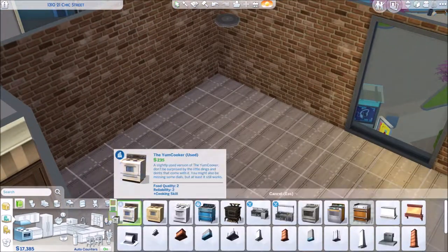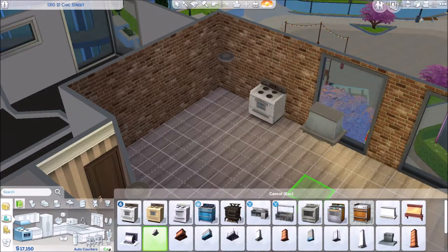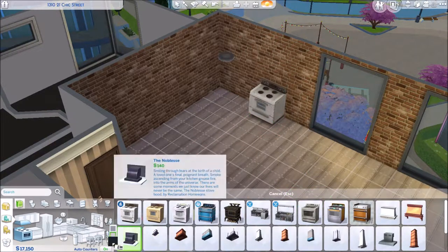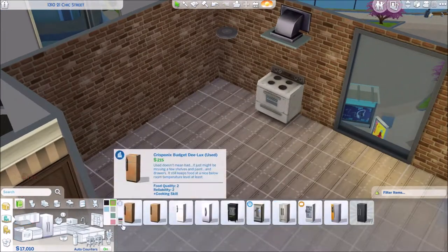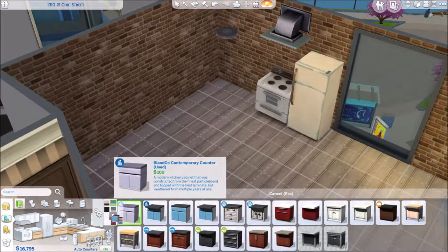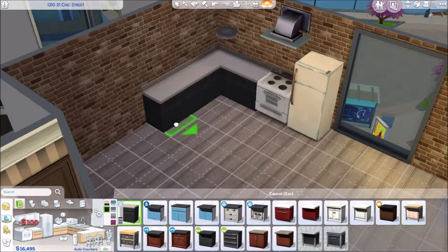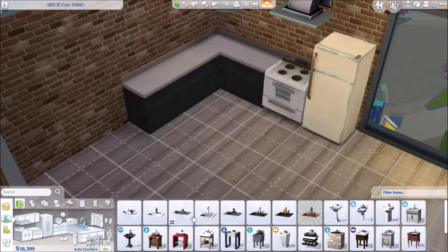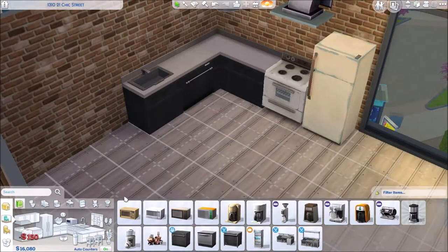I find the saucer light doesn't get in the way of the game too much — if I have ones dangling down it kind of gets in the way. Just putting in the oven, the fridge, and stuff. I do end up changing these a bit later on as I end up with some money left over at the end. I may as well get her some better kitchen equipment, save me getting into any unnecessary fires — it's always riskier with the cheaper equipment.